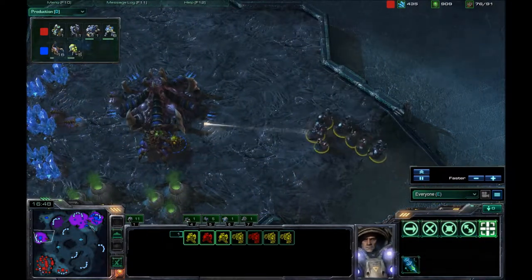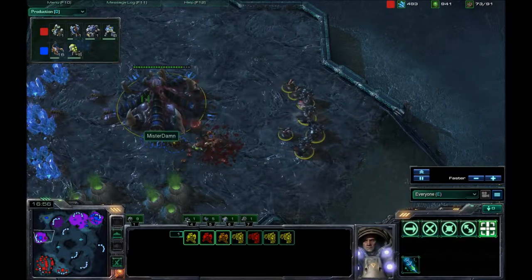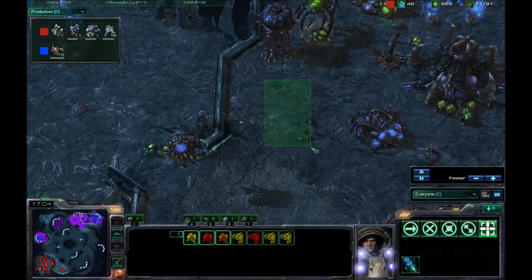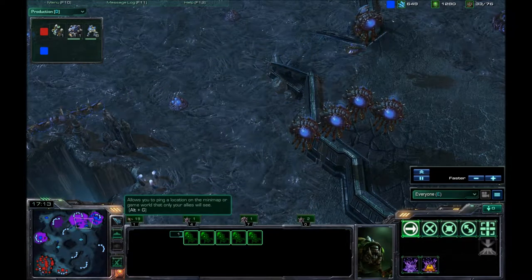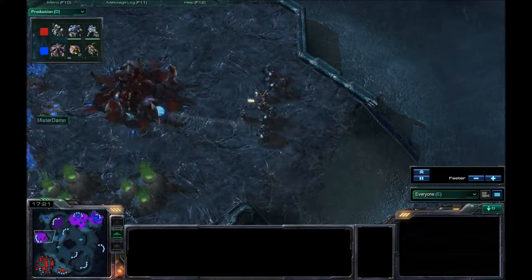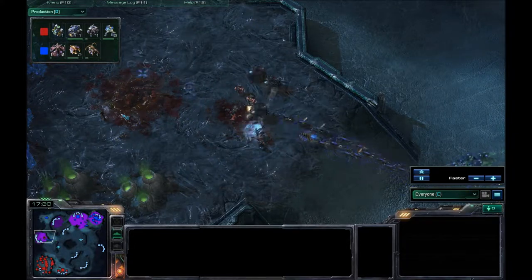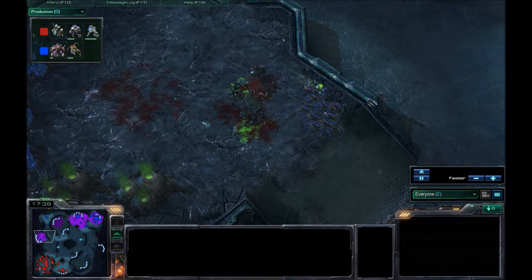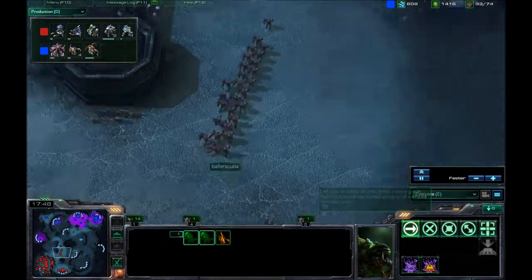He has given away his expansions by not keeping track of his army. I'm taking down the Queen there, going for the hatchery there. I did lose all those marauders — there are five banelings out and a few zerglings on the way. But I'm sending reinforcements. Trying to take down the hatchery — I hate those broodlings. They do get two kills. All these zerglings and banelings are going to be enough. I wanted those banelings to pop, but they're not cooperating.